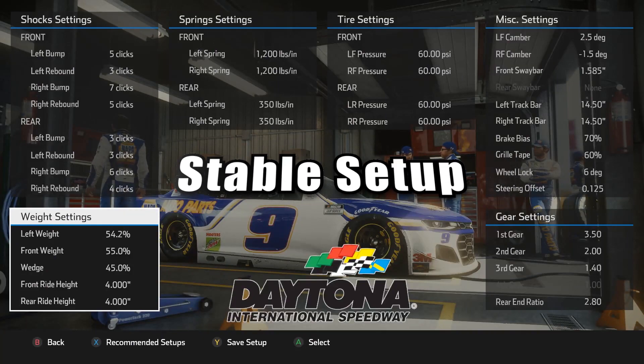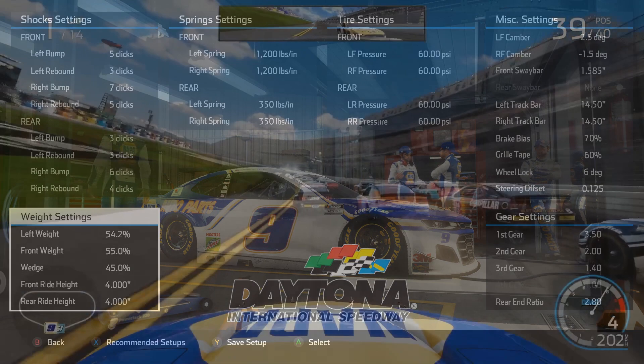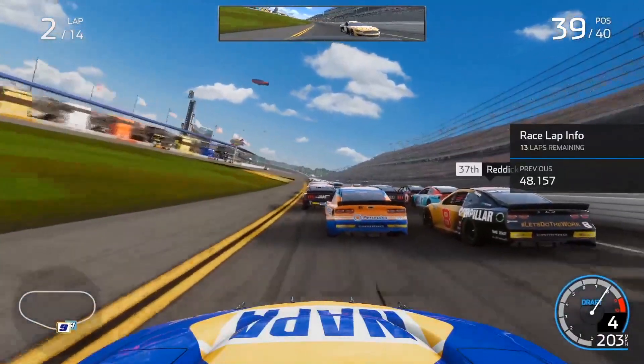If you've struggled with the fast setup, try the stable setup out — this may just be the tonic you need. For this I've increased the front weight, just trying to get a bit more weight on that nose to use up those front tires a bit more. I've also lowered the rear track bar to settle the car down a bit. To compensate you're going to get a bit more understeer, so I've also lowered the front cambers, which will give you more understeer but also better tire life to protect those front tires. If this is still too loose, I'd recommend just dropping the track bars down by 0.25 each time until it's comfortable.